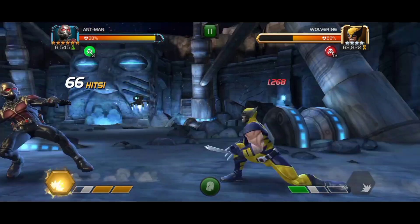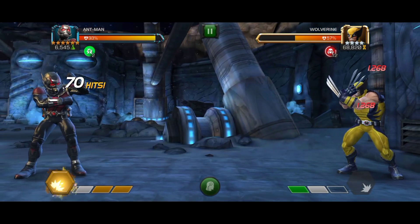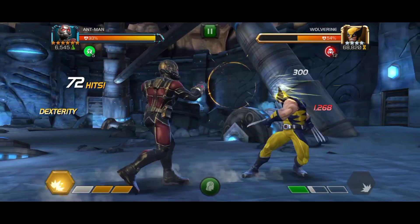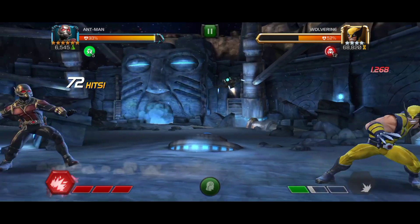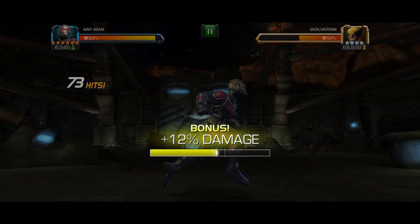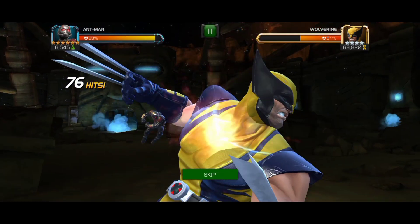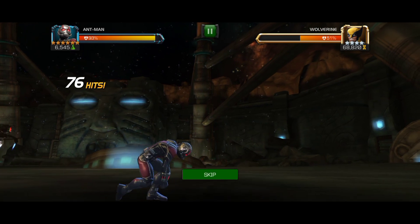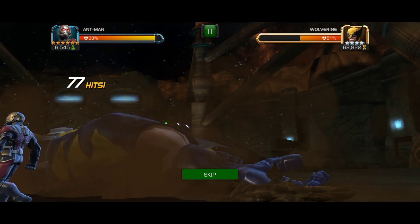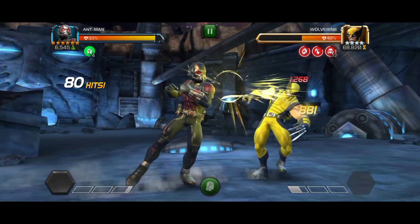In a matchup where you can't gain buffs automatically, you can just continuously dex to build Pim Particles. It's very similar to using Stark Spidey, where you gain poise charges by dexing. You can perform 4 to 5 dexes, gain the Pim Particles, and then start ramping up his damage.